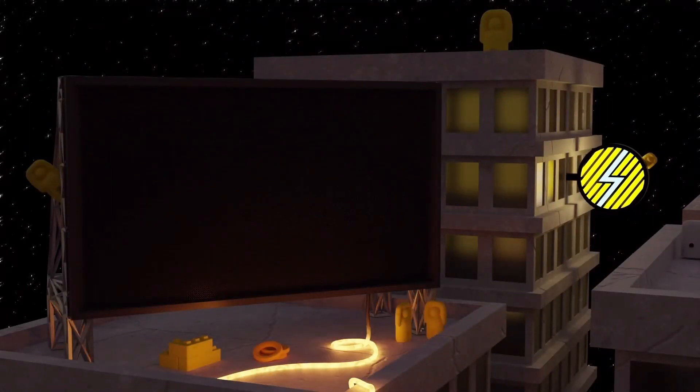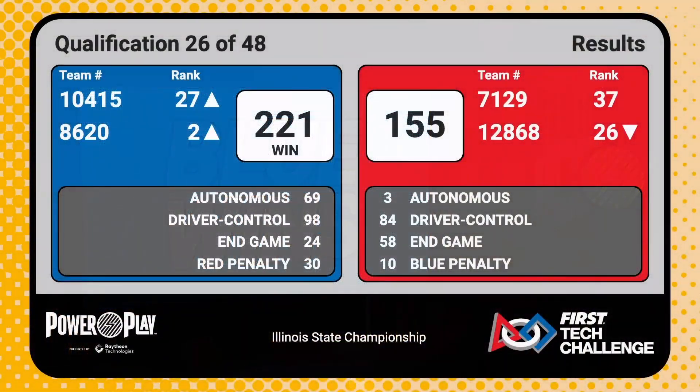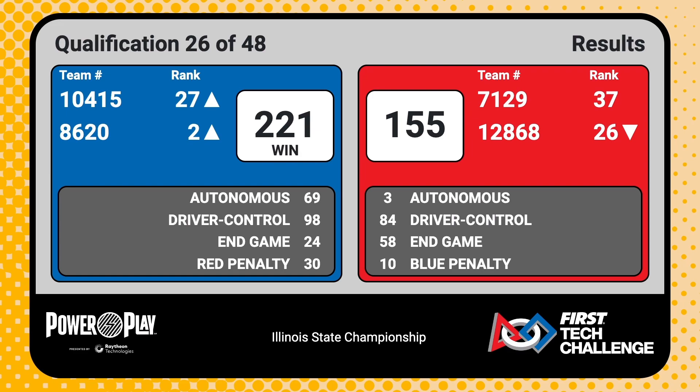We've got our scores for match number 26. It is a Blue Alliance victory. Keep in mind the colors are inverted on the projector screen. Blue Alliance takes home the win, 221 to 155.